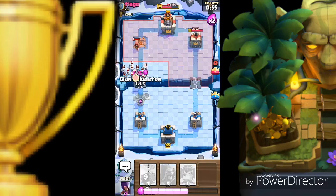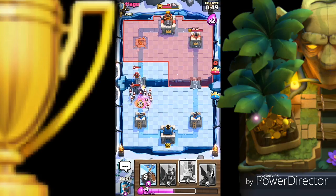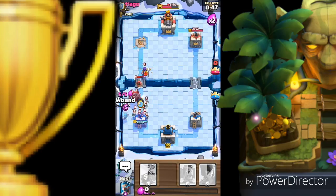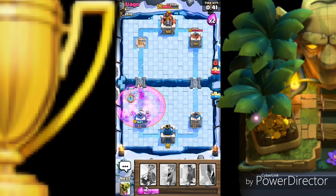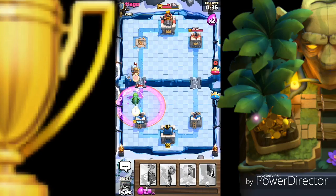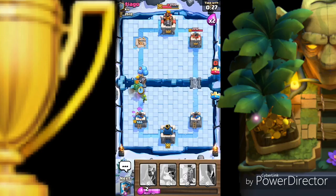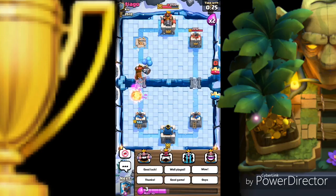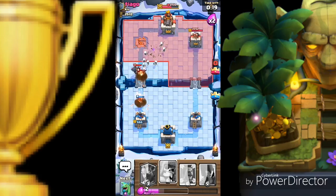Pekka dropped again — we need the giant skeleton, come on fast! Giant skeleton, skeleton army, and wizard making their way to the tower. Going for the ice wizard — oh no, he raged his troops, but the Pekka got distracted killing my ice wizard, so it's not gonna do serious damage to the tower. We need to play the goblin barrel to distract the prince. Skeleton barrel dropped to distract the wizard. Let's put the wizard again on the other side to distract him.